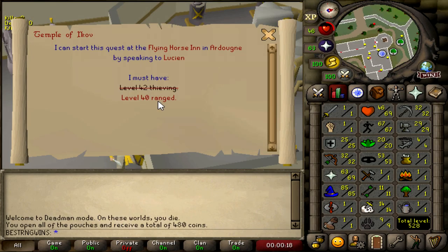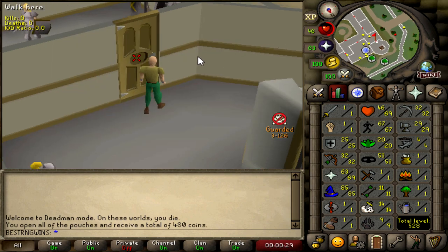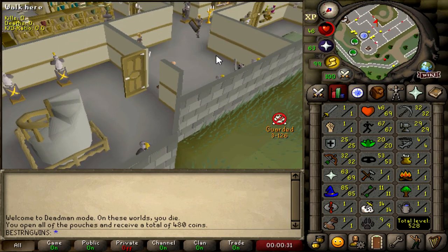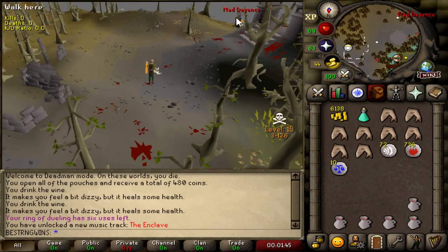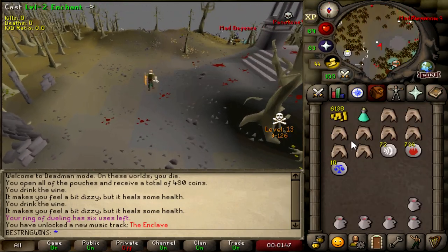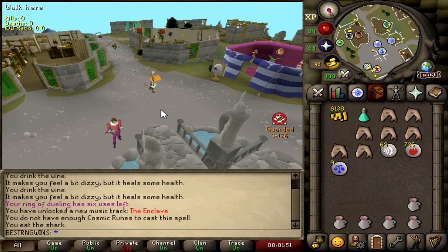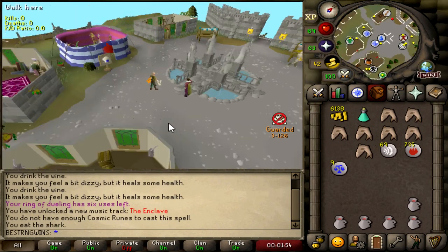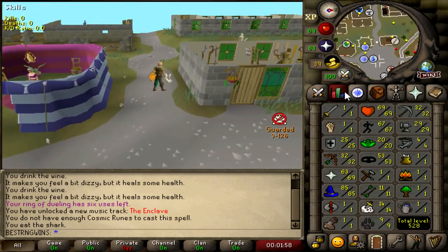To actually do Temple of Ikov, I still need to get 40 range. I have the Limpert Roots in my bank, but I'm gonna go train to 50 range actually. I'm gonna go try and do it at the Mammoths, but obviously if I run into anyone I'm just gonna teleport out because I don't want to die in multi. If we can train to 50 range there and hopefully get an emblem, that'd be great. But there's PKers here — there's a level 110 literally on someone right now. Guess we have to go train elsewhere.